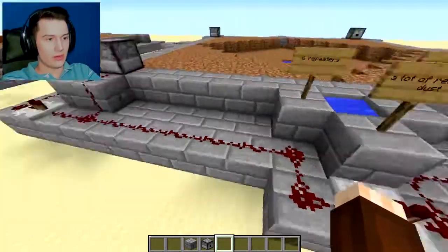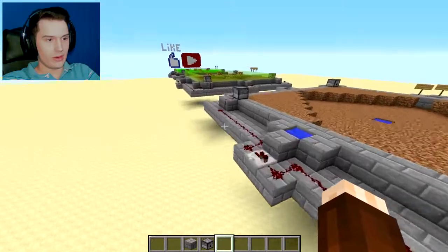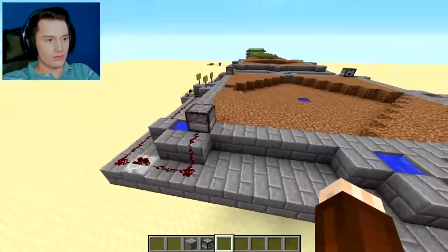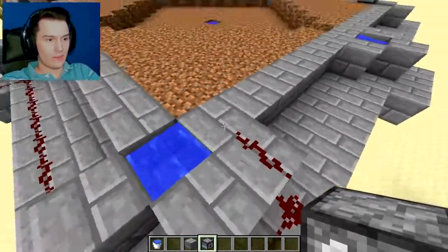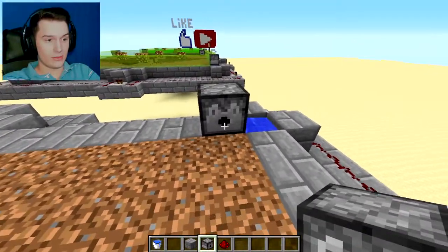The dispensers go here and on the corners — one in the middle, one on the corner, one in the middle — and then it will start right here, at least for the way I built it. You can start any side. The dispensers go right here on this corner block. If you break it, you can see right here where we have our little corner. We built this extra block so that the redstone dust can come up and connect to the dispenser.